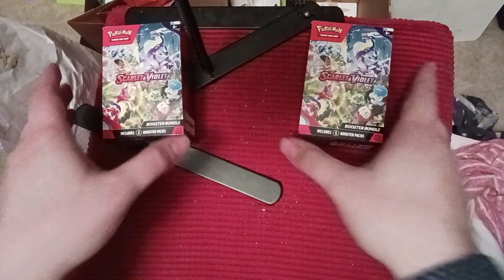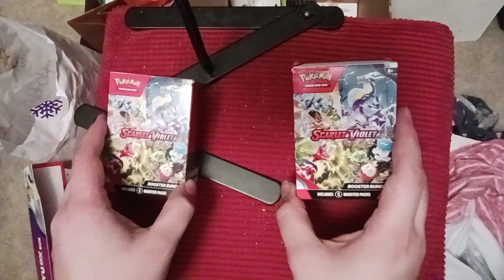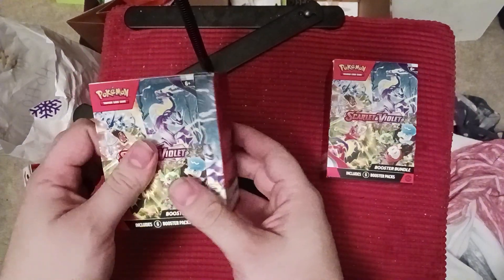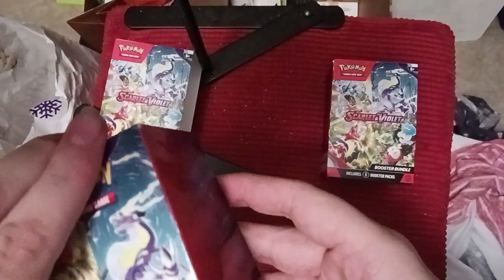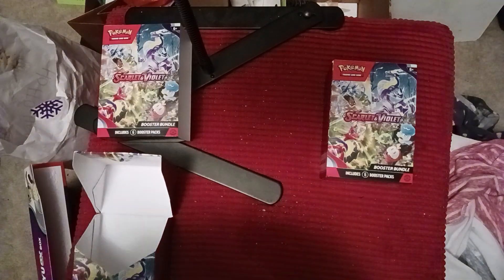We're going to start with our booster bundles. I think it would be fun if we did a comparison - left versus right, which one is the best? So we're going to start here with this one on the left. We'll slide her out here. There's Miraidon and Coridon ready for action. And we've got our booster packs, so let's see how we do.